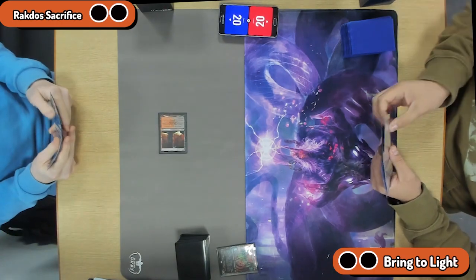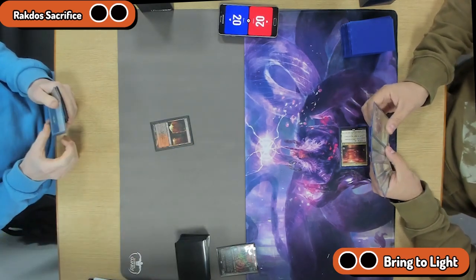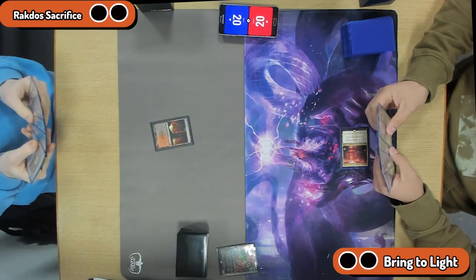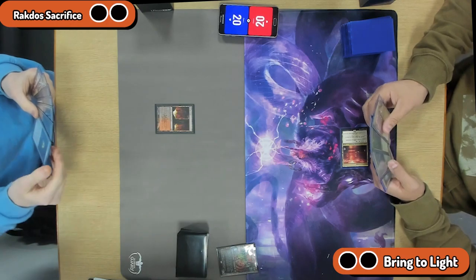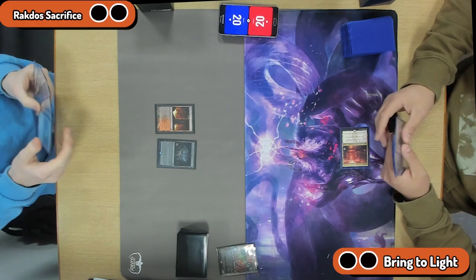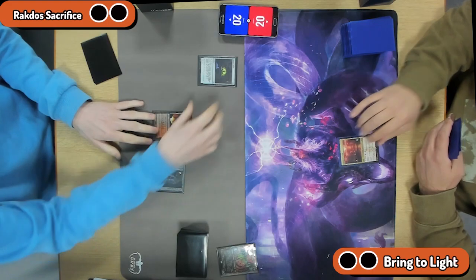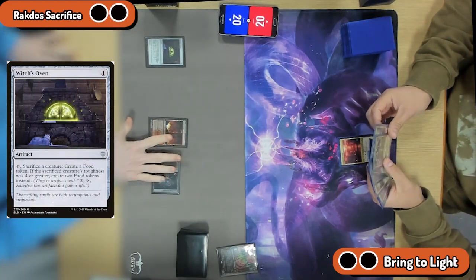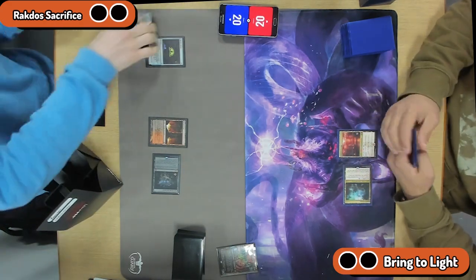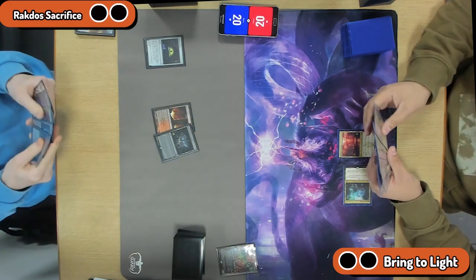Jay, thanks for coming to join us today. Let us know what you know about this build. Well, it's kind of Rakdos mid-range, but they lean more into the Sacrifice element with Mayhem Devil, Cat and Oven. Pretty much what you expect from the Rakdos colors — a pretty solid archetype in the meta. It's split the Rakdos meta game share pretty much down the line, both sitting at around 8% of the overall meta.